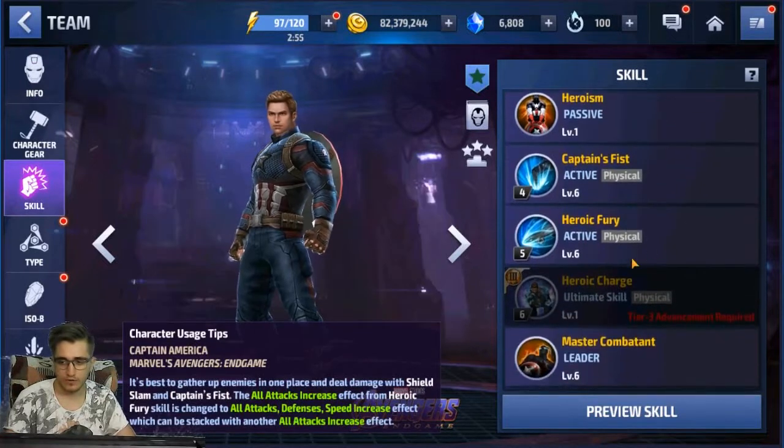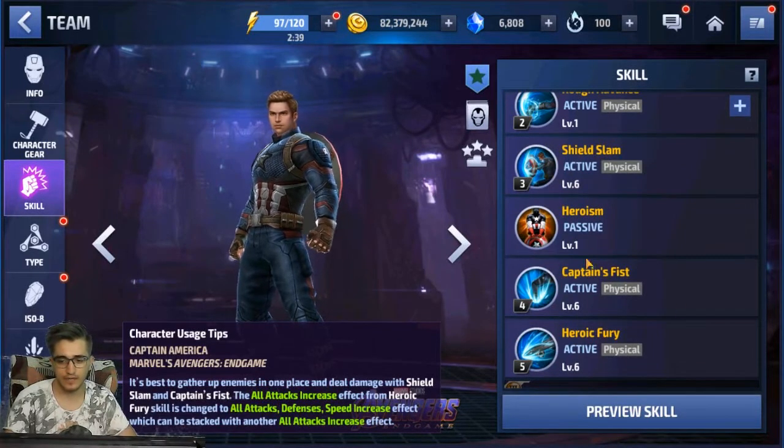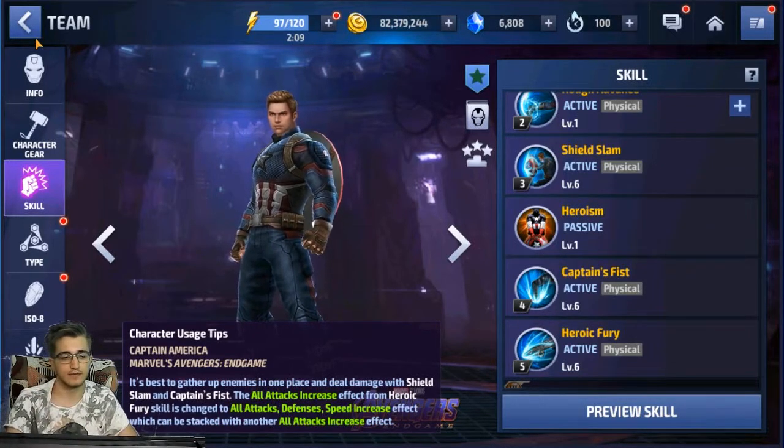Personally I would not want any of his skills to deal energy damage, because that would hurt him against Proxima — she doesn't take damage from energy hits, and it would lower his damage immensely. Even if they keep him physical and add energy damage to one or two skills, I really want it to be on top of his normal damage, not make him a hybrid like Jean where some skills do mind and some do energy, which lowers damage against Corvus Glaive.